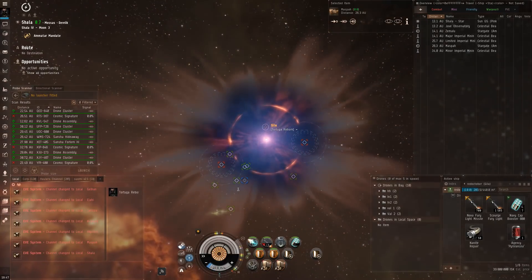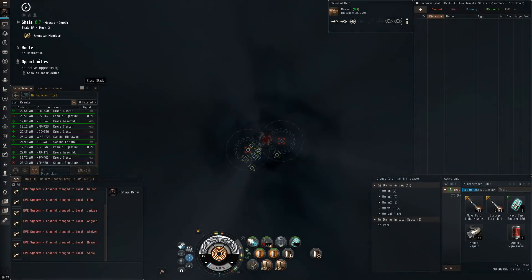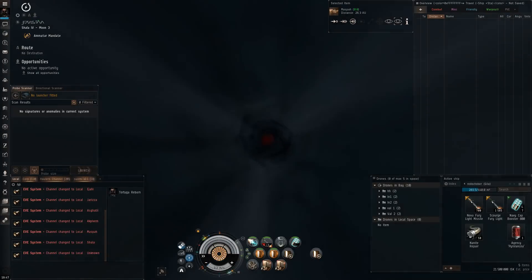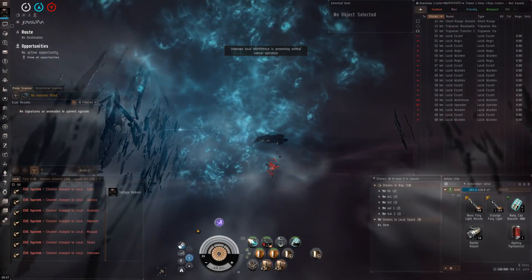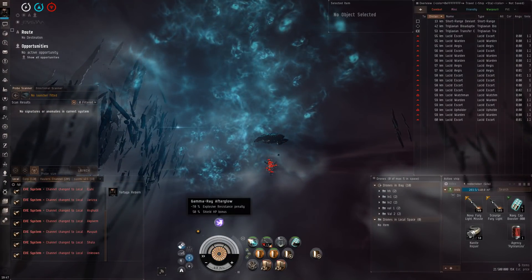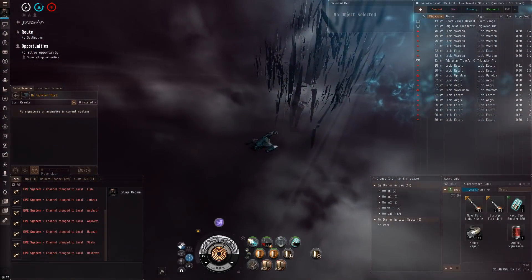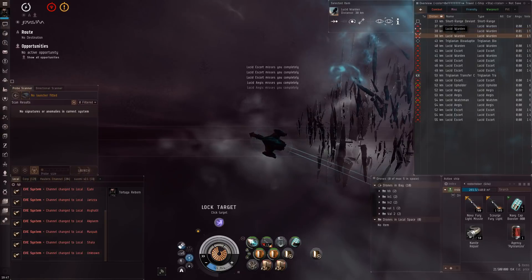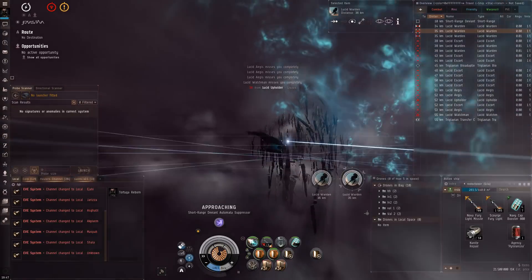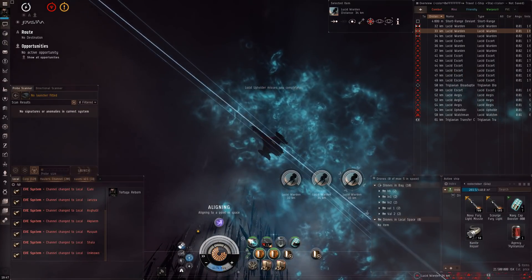And all the pretty effects. Unknown interference — there we go, we've got minus 70 explosiveness. We have one short range Deviant, so I'm going to head towards that fairly quickly. Turn on my hardeners. That's not actually any good for us because these guys are all Lucid, which means the Deviant will kill them.